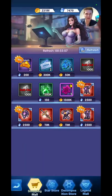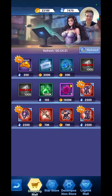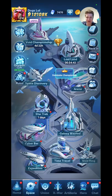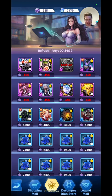Shopping Mall: basically every day you really want to be getting your gems — these two ones here. Later down the track you just need them to level up your heroes. You've got your Star Store — that's from when you're doing your Star Trek battles, and you can spend those points here.